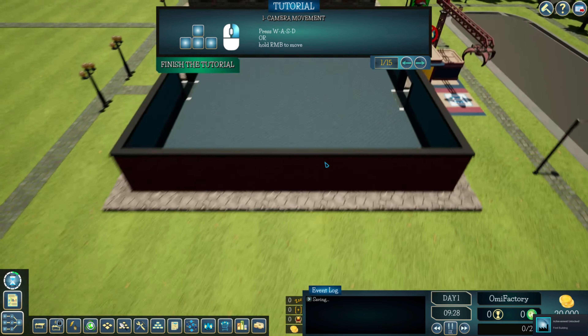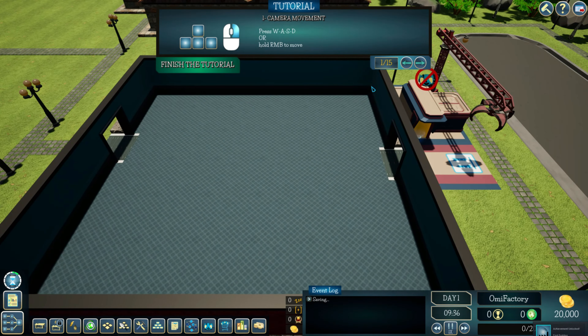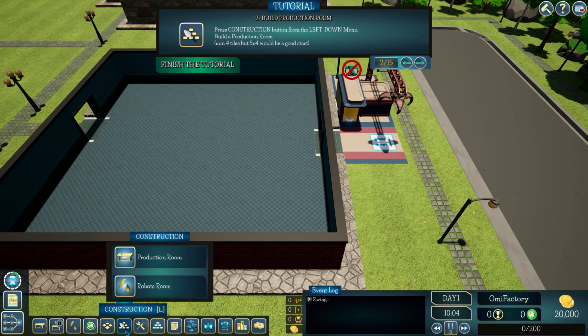W-A-S-D or hold the right mouse button to move. There's a construction menu on the left-down menu. The production room minimum is four tiles, but five by four would be a good start.